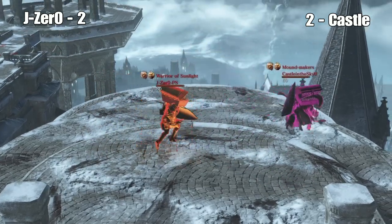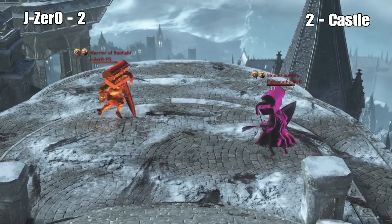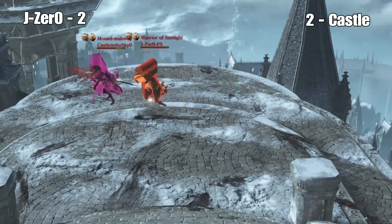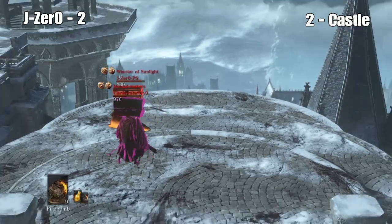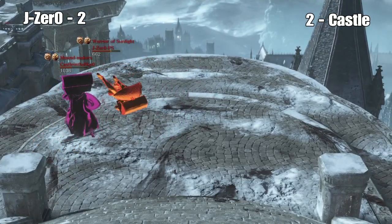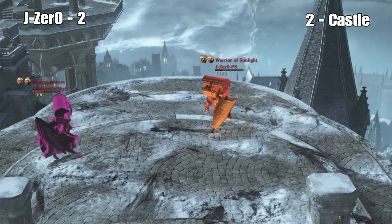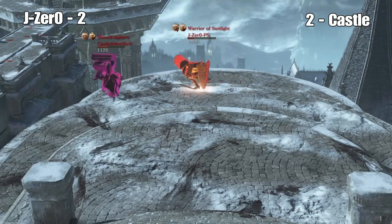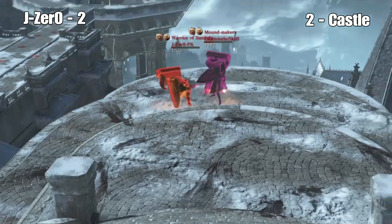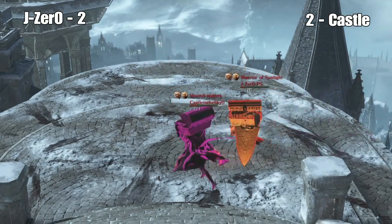Round six, we're 2-2, so it could be the last one. He has his shield in the right hand — rapier in the left. There's two shield hits from J-Zero. There's a hit from Castle, two more from Castle. Castle's definitely got the lead. J-Zero is in trouble. Just hold the shield. He's got that Black Knight shield versus the Demon Fist.